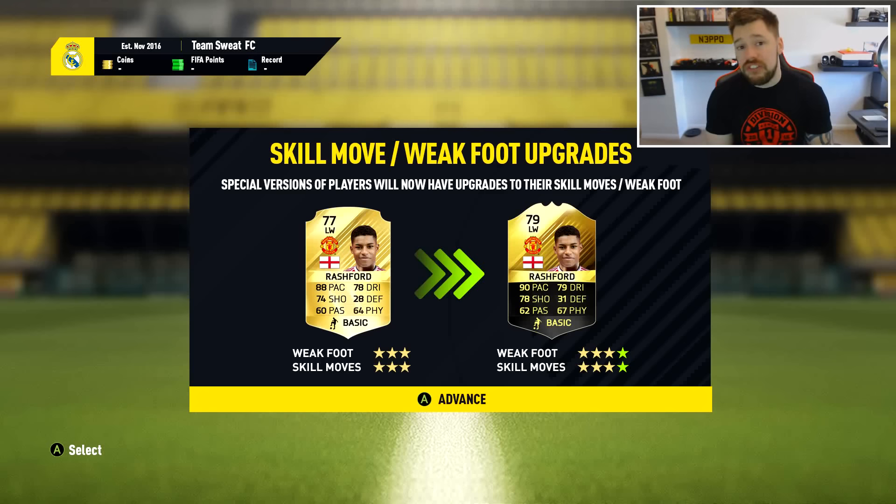One other thing I'd like to see is a weak foot and skill move consumable card — a pack filler. We already have attribute cards, which are good pack fillers for EA. But I'd love to see a weak foot and skill move attribute card — where a gold one lasts three games, a silver two games, and a bronze one game — giving a plus one to weak foot and a plus one to skill moves. You could pack it or buy it. So if you've got a striker you love but he just can't do anything because of two-star skill moves, you could keep applying three-star skill move upgrades throughout his games. I think it'd be a massive benefit and a great feature to have in FIFA.